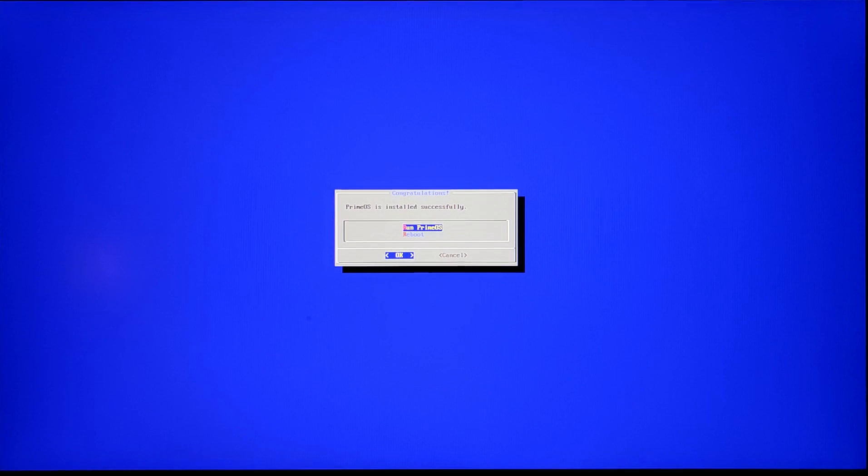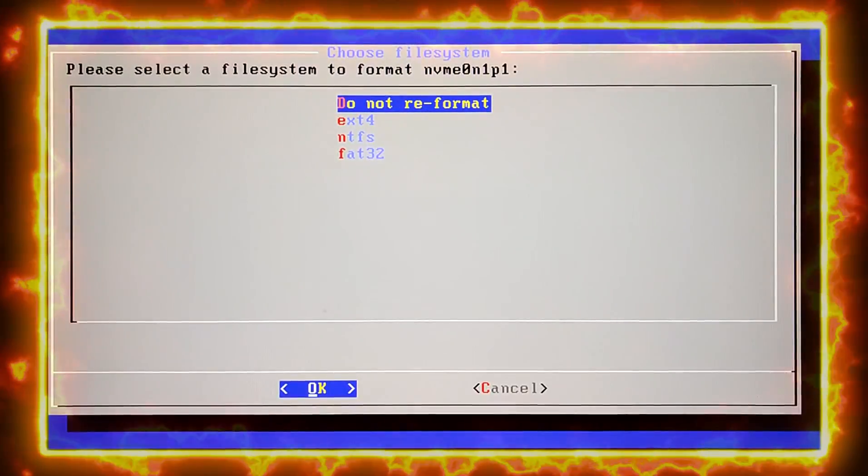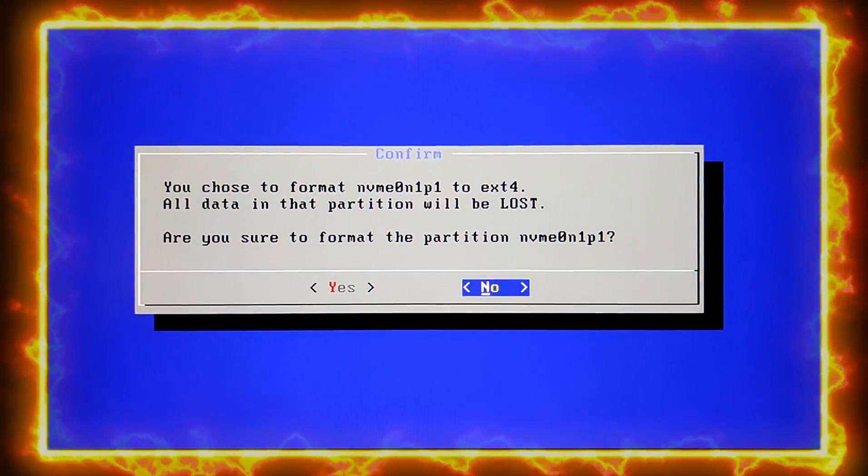Prime OS is now installed on your device. You can run it directly or choose to reboot first — out of habit I went with reboot. One important thing to keep in mind: if you don't go for a full installation but want to install it on a certain partition, you need to format that partition to ext4.